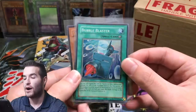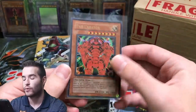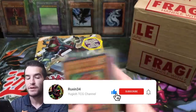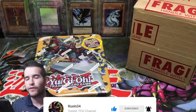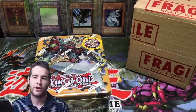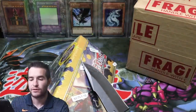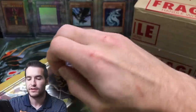The giveaway for this video: Bubble Blaster, Clay Charge, and the Creator from Rise of Destiny. All you have to do is like the video, be subscribed, and let me know your favorite card you have graded or that you would like to get graded. Also don't forget to check out my TCG Player and eBay affiliate links below if you want to support the channel - I appreciate you guys that do that.